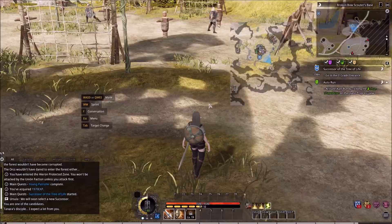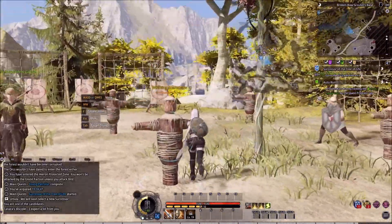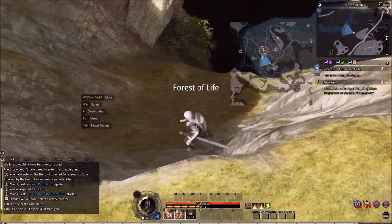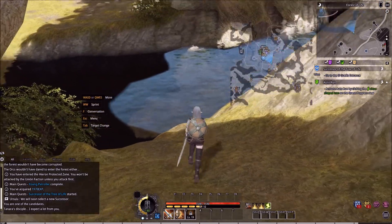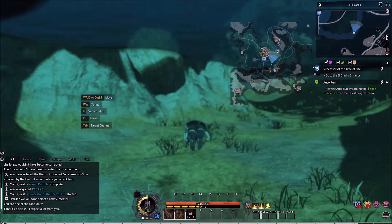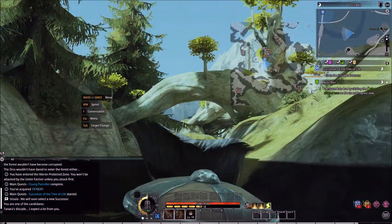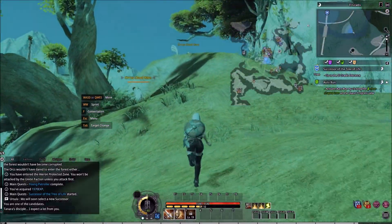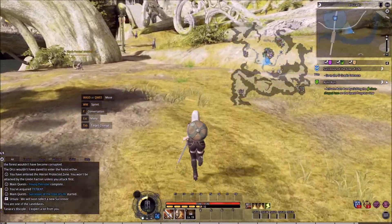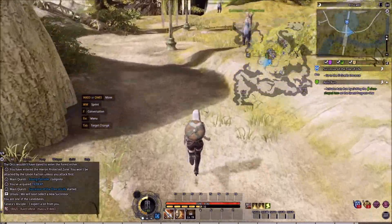It doesn't matter which way I go, it's gonna suck. Can I go over the mountain? That might not have worked out so well. Oh, is this water deep enough to swim? It is! And we can swim. What about surface swimming? Surface swimming is exactly the same. Well, we can swim though, so yay - we now have that question answered.